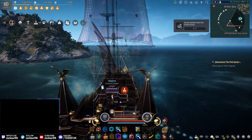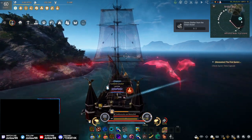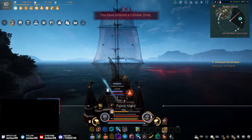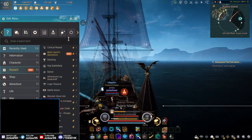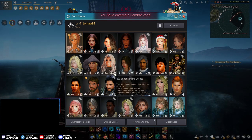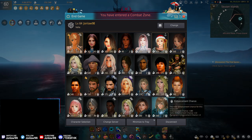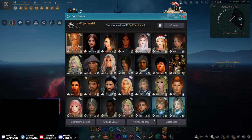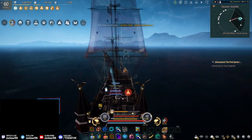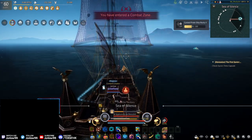I was doing some enhancing yesterday — I even recorded some videos but I don't think I'll upload it because it was actually pretty awful, I was just frustrated. Basically we made three 200 stacks, pushed these to 210, and we have another 195 and a 131. We're down like 20-ish billion silver in materials.